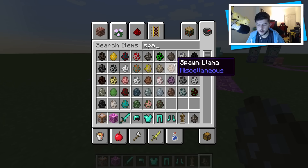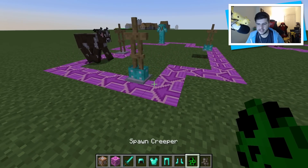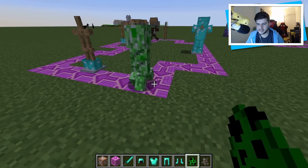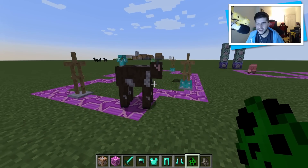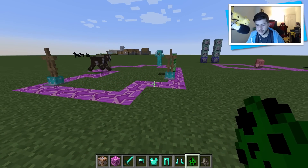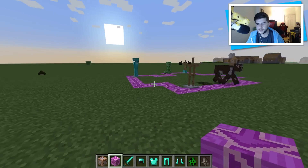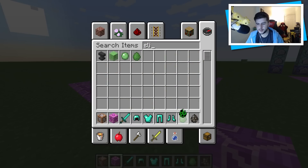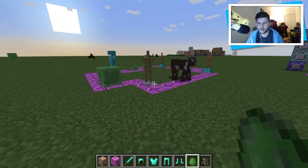Let's grab ourselves some creepers — where's the creeper spawn egg? There it is. Let's get ourselves some cows down, and some creepers. It's because I changed the game mode — let's try this one back. They're just going to ride it and they can't get off, so they're constantly just going to be riding. It's so much fun. Let's get ourselves a slime — let's see what happens when we put a slime on there. We've got a little squishy riding the rails, as I'm going to call it. I was really impressed with this.